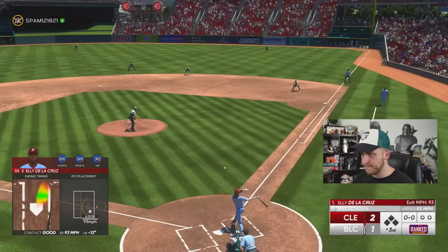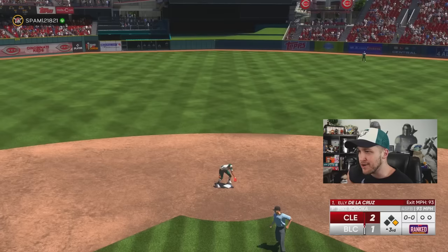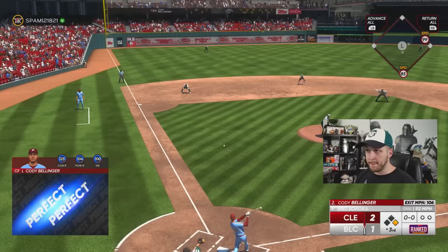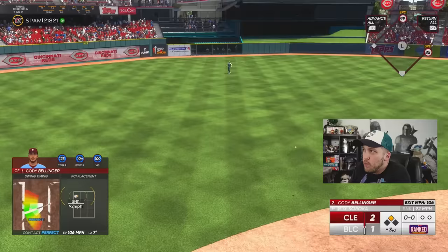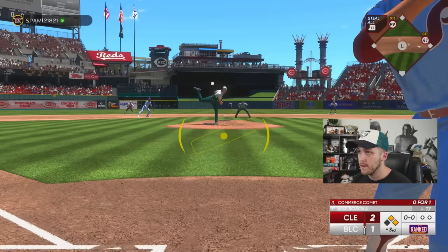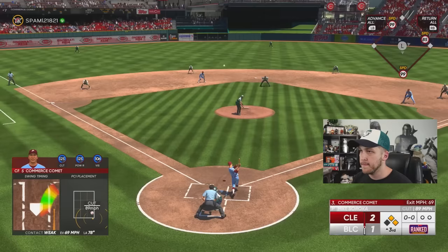Elly De La Cruz in his home ballpark, Citizens Bank — he's getting on with the single. And of course we're not gonna get out with Cody Bellinger. I'm just gonna go 900 for 900 with 99 Player of the Month Belly — it's just impossible to get out with him. Oh, what am I doing? That's an infield fly — at least we get another opportunity with Fernando Tatis Jr.